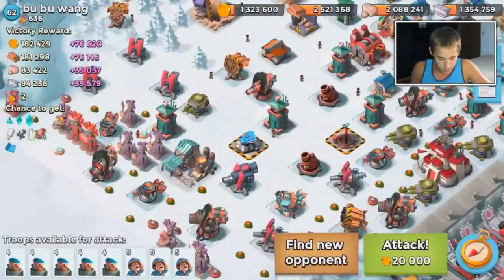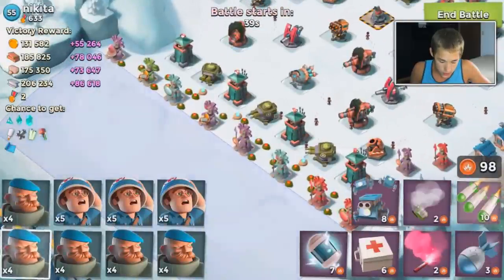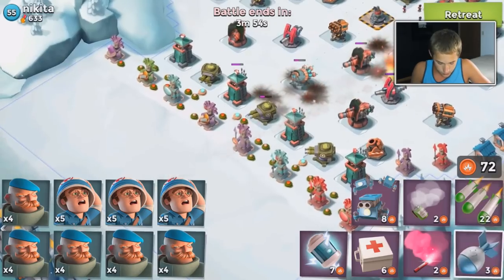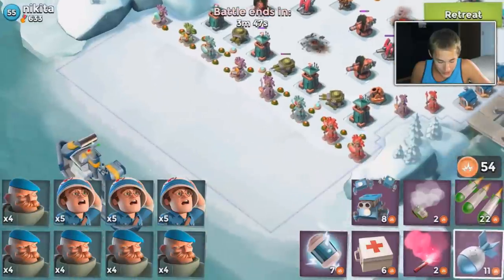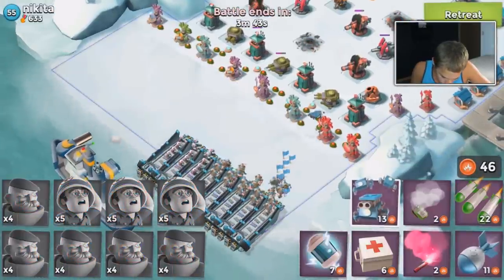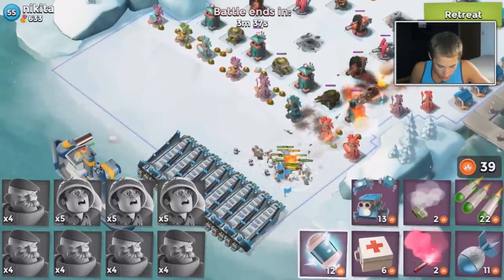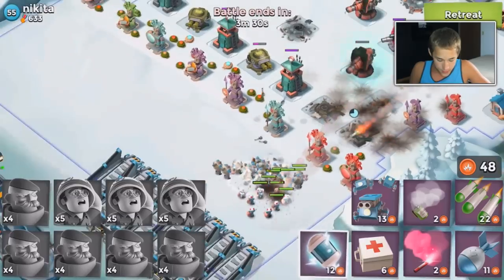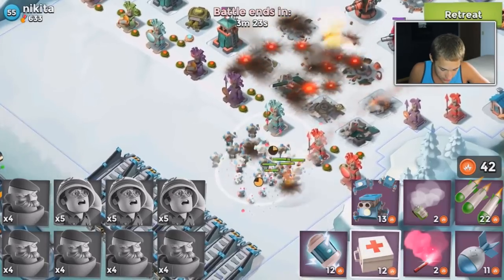I'm just trying to find bases that do not have boom cannons up front. We're going to try a base like this and see how it works. We need to take down this and this first — he is level 55, about 10 levels lower. We're going to drop our troops here and drop one box of critters because there are so many mines. Look at how ineffective the mine clearing is — they won't take down many, but they'll take some mines behind the buildings. Now we have to start focusing on dropping med kits.